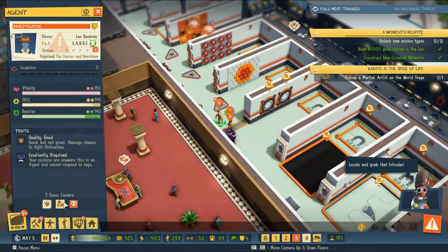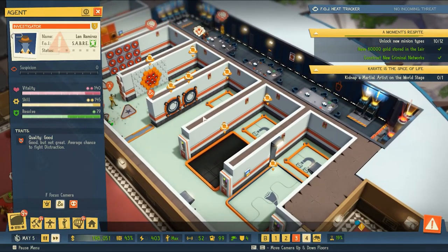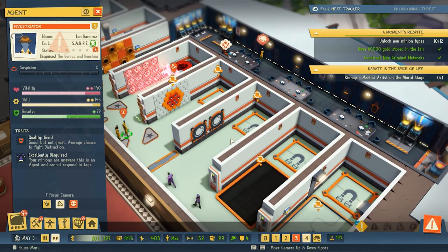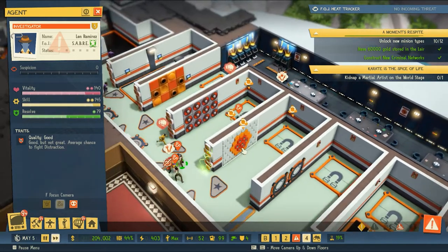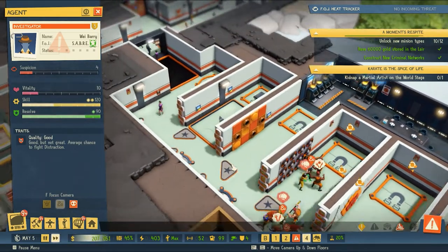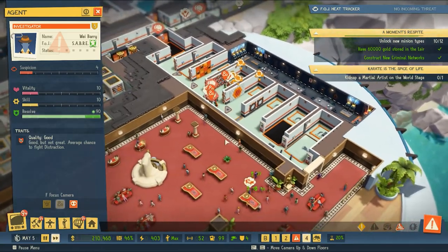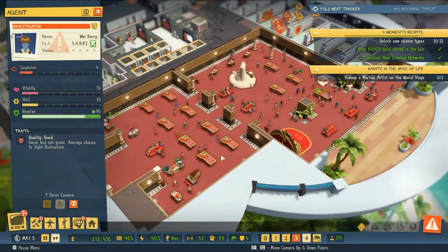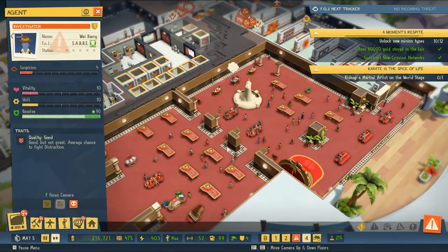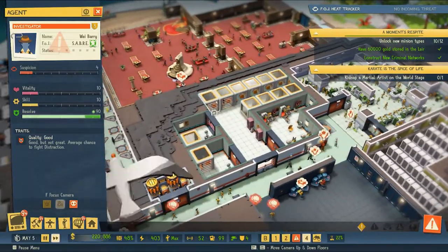In the last episode we saw that we can now start to almost research the spy-eating Venus fly traps, so we're hopefully going to get to that this episode. But first let's capture these agents because they've made it almost all the way to our base. The casino is hopping and generating some good income for us.